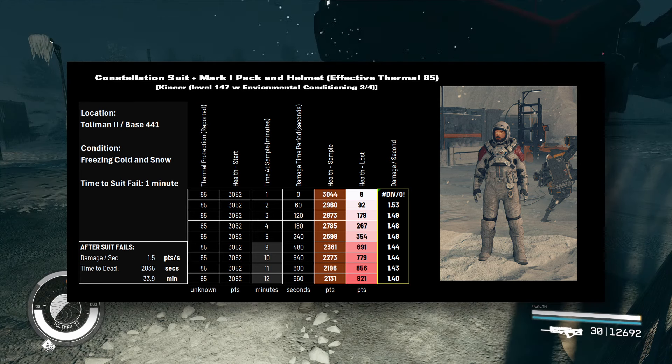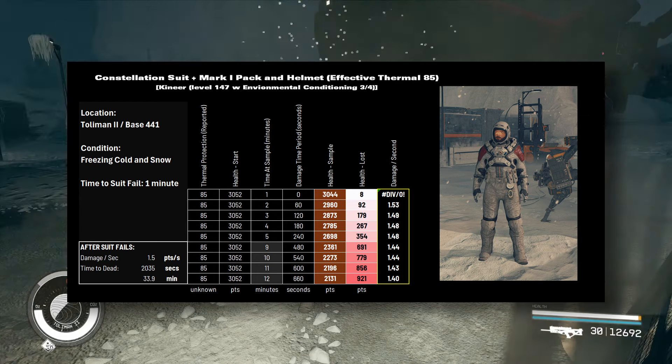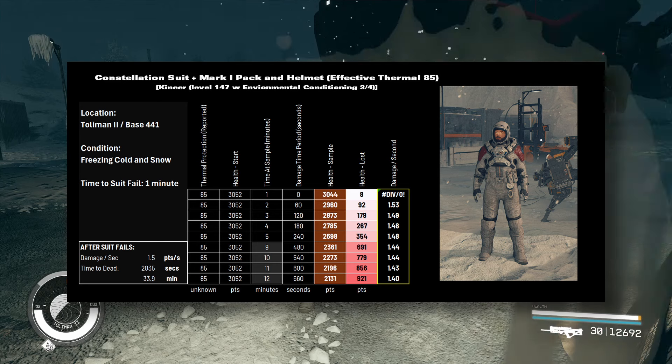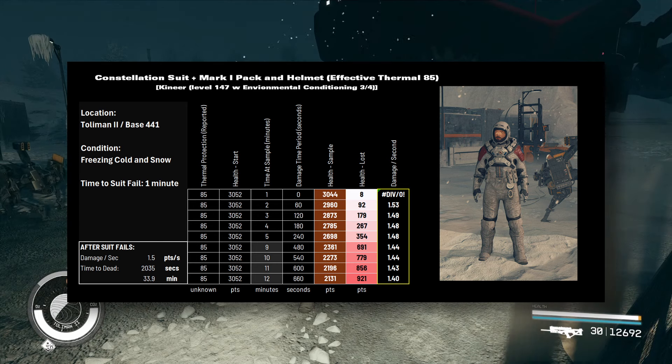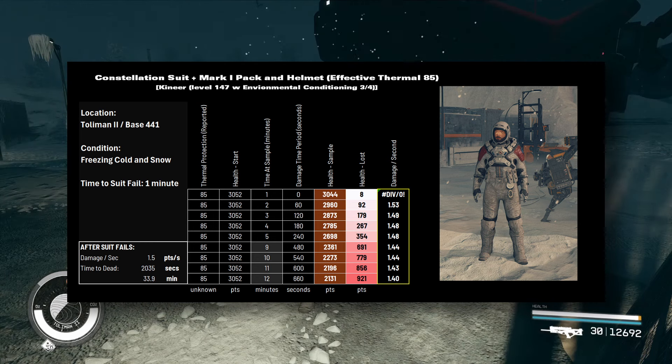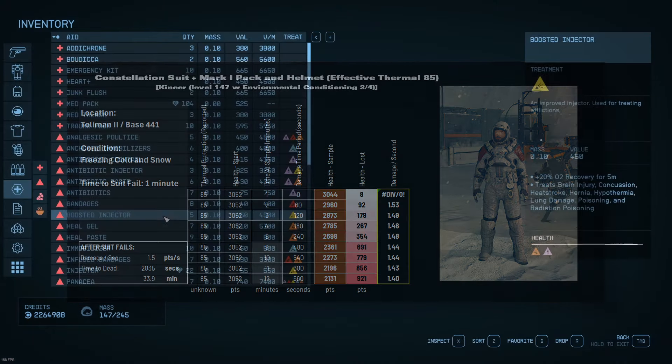Looking at the last column on the right with a light yellow border, the number seems to be about 1.5, which is consistent with what I'd expect. I'm going to assume that for a high-level character — level 147, maybe it starts at level 100 — if I had no protection whatsoever, I should be taking 10 points of damage per second. Since my suit mitigates 85% of that, what's left is 1.5 points of damage per second. Dividing my total health of 3,052 by 1.5, I calculate 2,035 seconds of survival time after the first minute of 100% protection — converting to minutes, that's 33.9 minutes. Essentially, I should have about 35 minutes to complete Hostile Intelligence from the moment I tell Hadrian I'm ready to continue in.